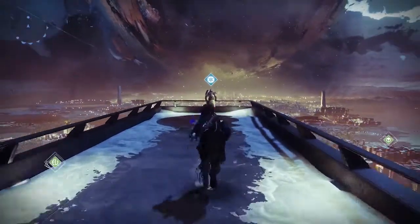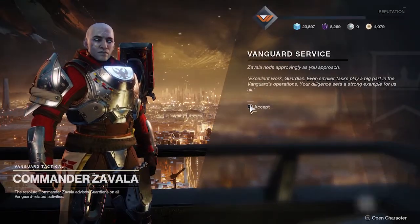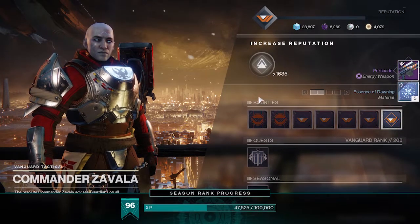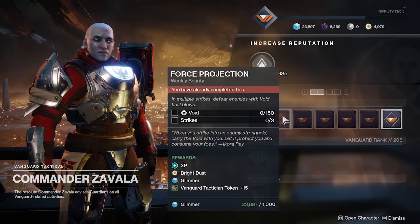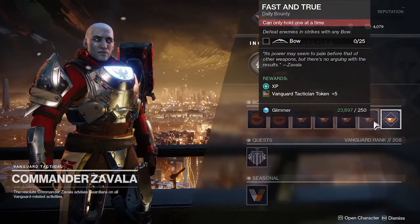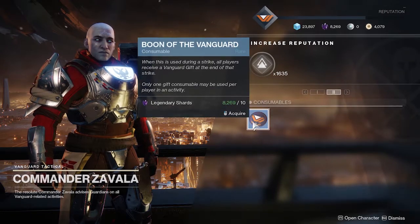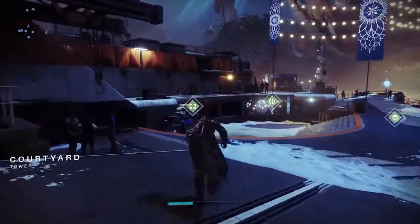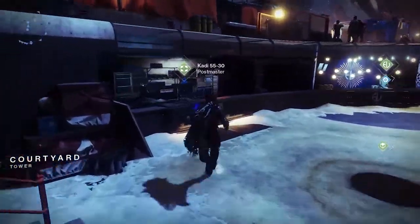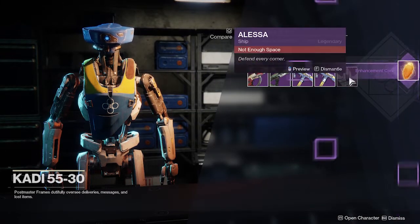We'll start in the Tower. There are a lot of vendors in the Tower and they can change from season to season. The primary vendors in the Tower are Zavala for strikes, Shaxx for crucible, Banshee for weapons, and Drifter for gambit. The reason I list these as primary is because they have the most bounties, the most options, and they're tied into most of the other systems within Destiny. There are also specialty vendors including Rahul, who lets you decrypt Engrams, the Postmaster for uncollected items, and Eververse where you spend money.